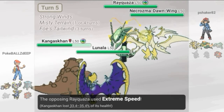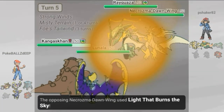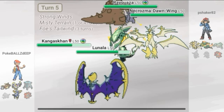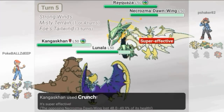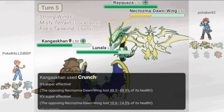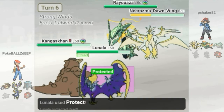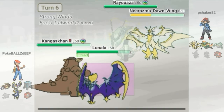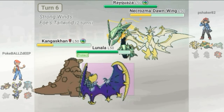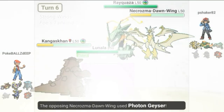Necrozma goes for the Z-move into Lunala — I made the right switch here as I resist it. Then my Crunch goes off and I get about 49% plus the added boost from the Mega damage. I protect on the following turn as he keeps up the Extreme Speeds into Kangaskhan. He goes for Photon Geyser into Lunala, right into my protect.